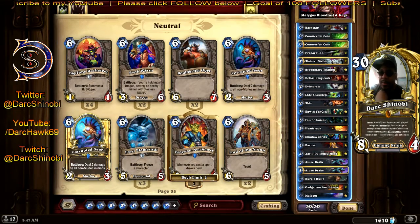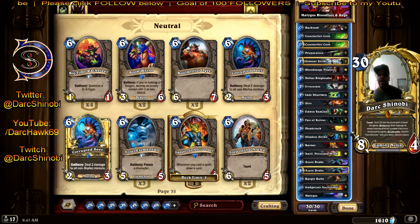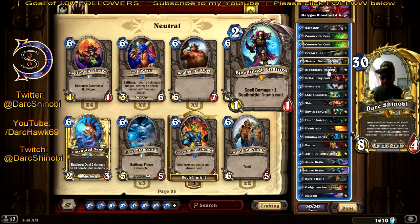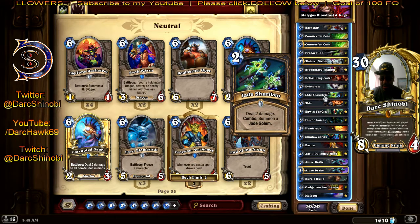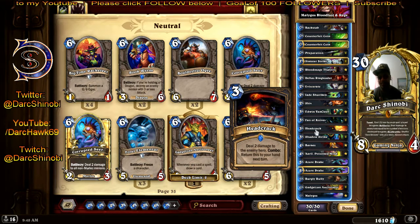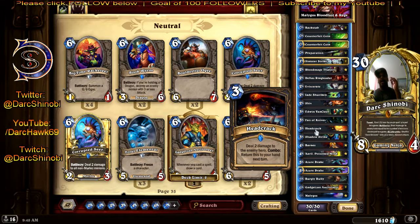Again, this video was just for my friend who's having trouble getting past rank 18. I recently did it for the first time, got all the way up to rank 14. The deck has: two Backstabs, two Counterfeit Coins, two Preparations, Sinister Strike, Blood Mage Thanos, Defias Ringleader, The Restless, Jade Shuriken, Shiv, Edwin, Fan of Knives, one Headcrack. One game I played Headcrack at least six times and it won me the game.